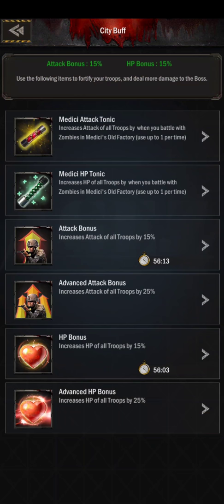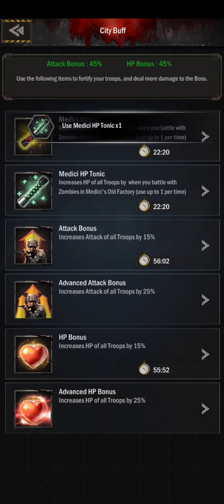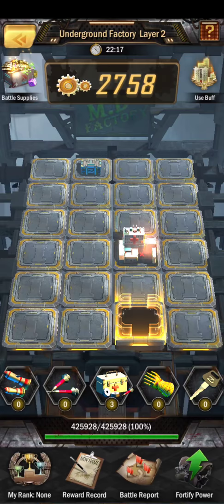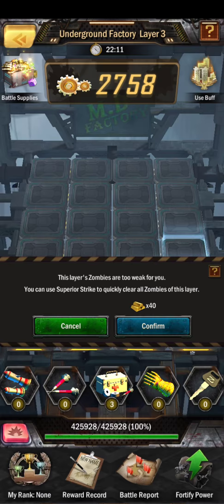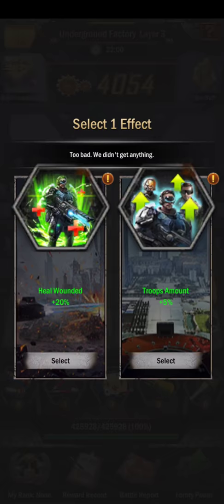We're going to use two more buffs which I think is worth it: the Medici attack tonic at maximum 500, and then the HP tonic. So I've spent 1,000 gold there, and 1,000 on the fleet expansion so far. The reason I spend that 1,000 is because it helps me get to higher levels. I'm a level 33, which is a bad place to be for Medici because the difficulty level is higher and your troop tiers are still T10.